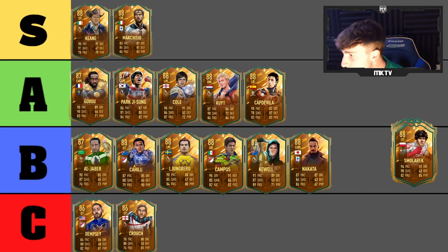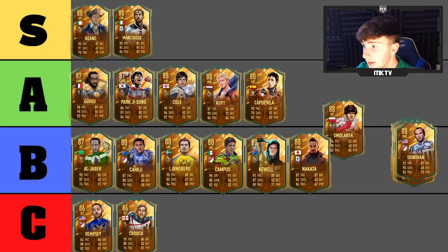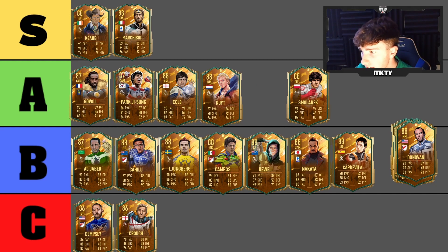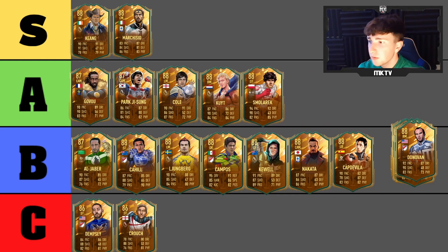Next is Smalerrek — I apologize if I said that wrong — and this card looks unbelievable: 94 pace, 90 shooting, 92 dribbling. It has to be A tier for me. I also moved Captive Villa down there as well. He looks class, a really really good card.